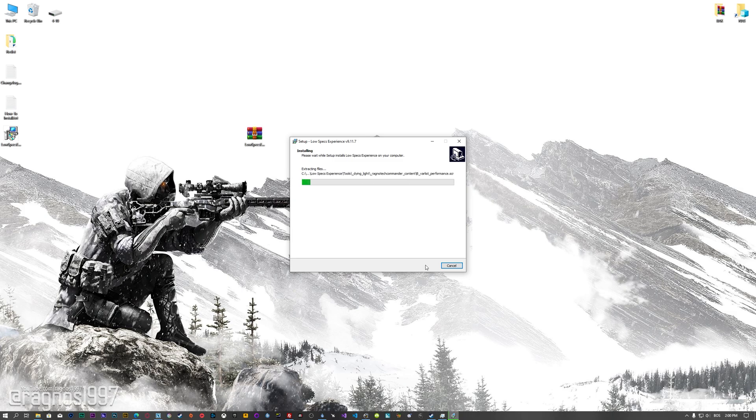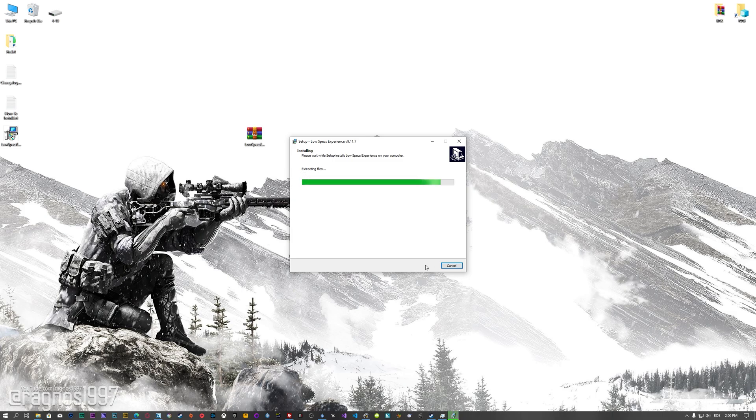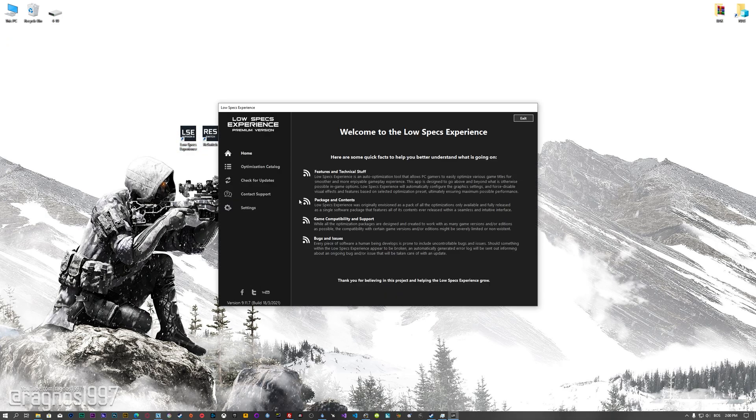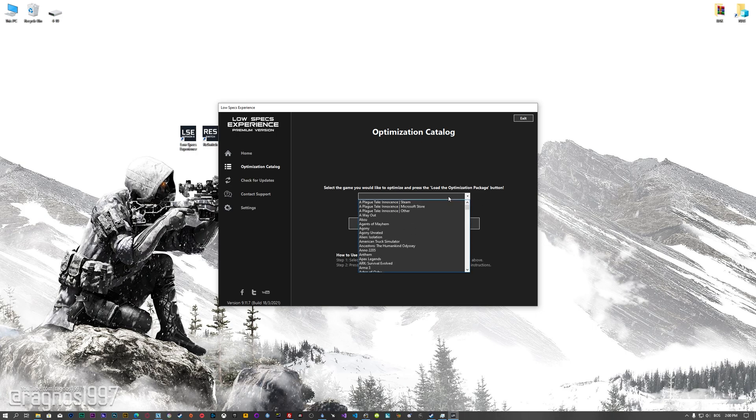First of all, start the installation process for the Low Specs Experience. Once it's done, start it from the newly created Desktop shortcut and select the optimization catalog. From this drop-down menu, select Sniper Ghost Warrior Contracts and then press load the optimization package.